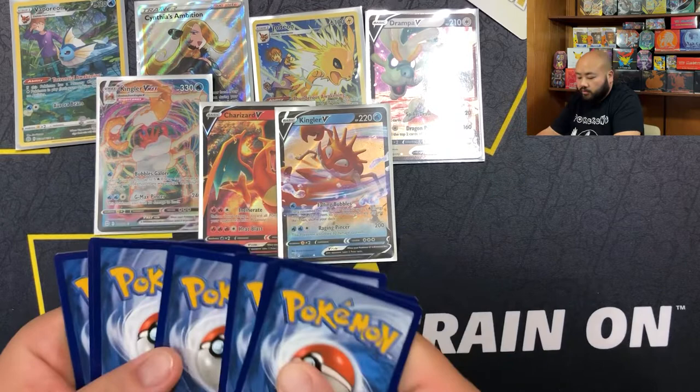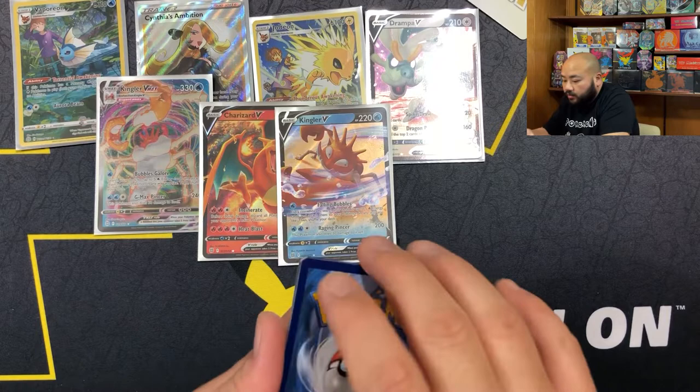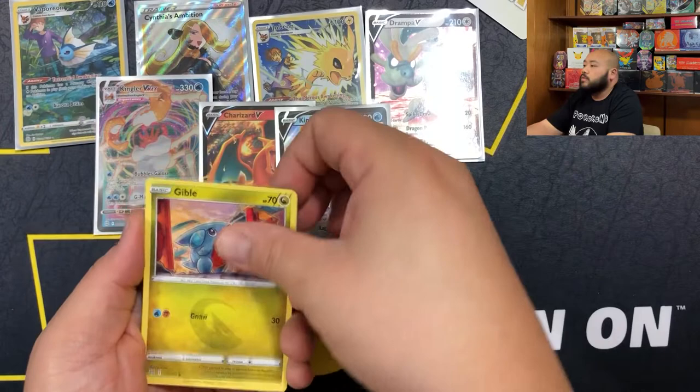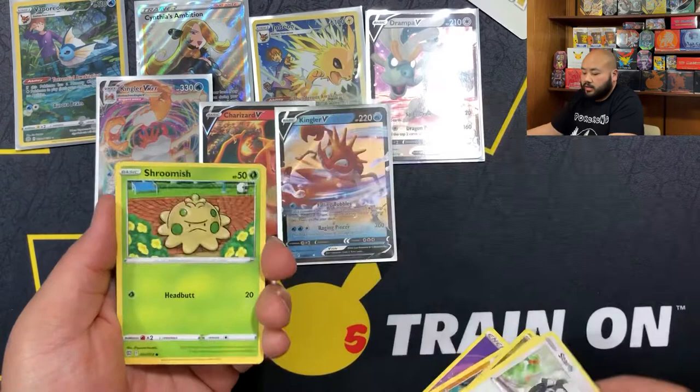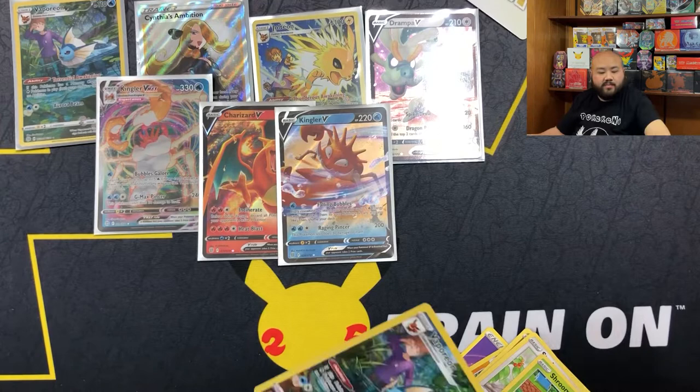This pack is damaged - that rear card has a little bump right here. Hopefully it's not a Charizard, but it is. I won't be mad, it's going in the binder. Cafe Master, Monferno, Gible, a Treveniant, Exeggcute, a Starly, a Shroomish, a Vaporeon again in trainer gallery, and a Wormadam. So we got two Vaporeons.